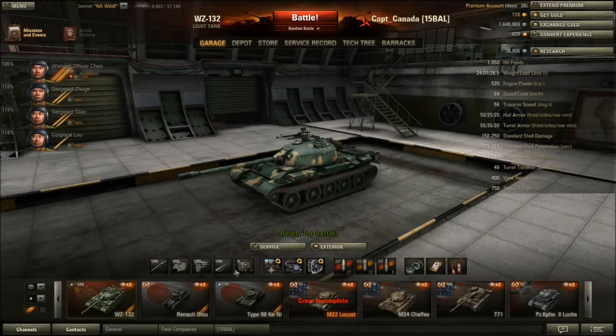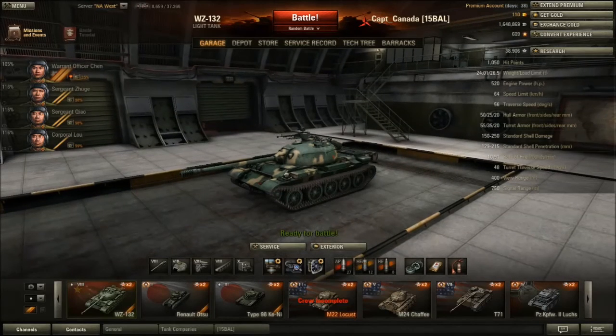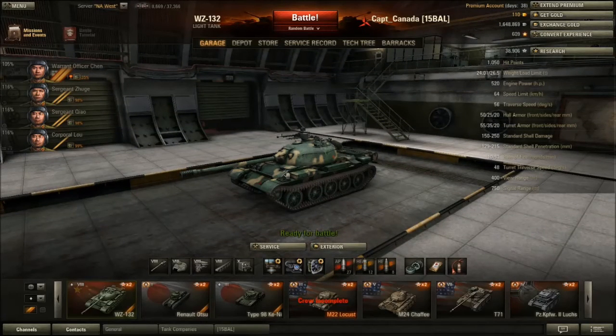Weight-wise, it weighs about 24 tons, which equals about 21.66 horsepower per ton. That might not sound great at first, but it does accelerate pretty well. It has a 520 horsepower engine and will get up to 65 kilometers per hour, which is 5 faster than the 131. Traverse is really fast at 56 — this is one area where it beats the 1390 hands down, because the 1390 is only around 40-ish.